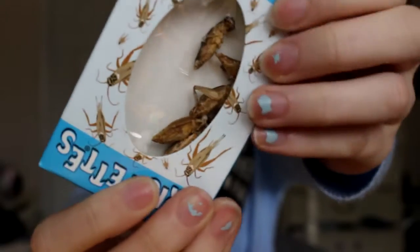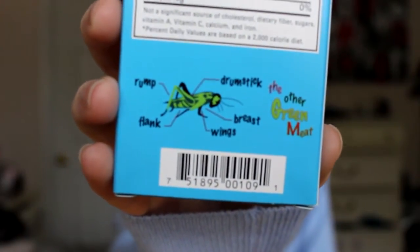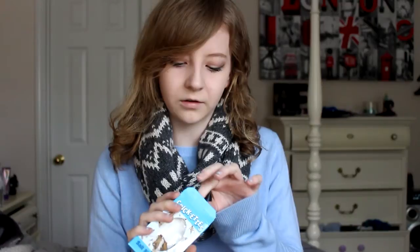You can see them — they still have like legs on and everything. If I cannot finish all of them in one minute, I have to make a sequel to this video but with mealworms, because they also sell boxes of flavored mealworms. The box even has like a diagram of the cricket on it.